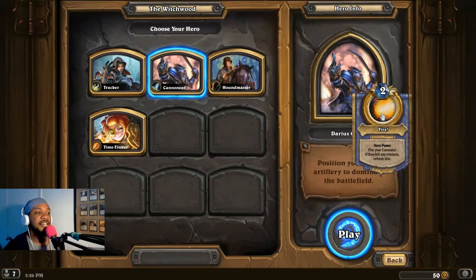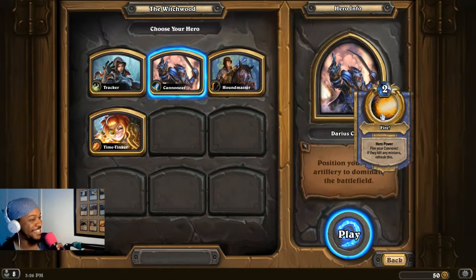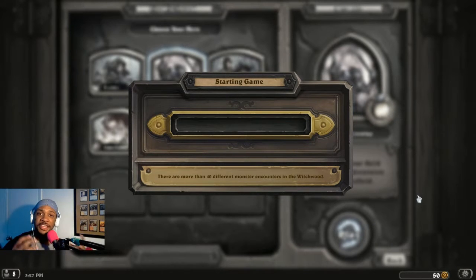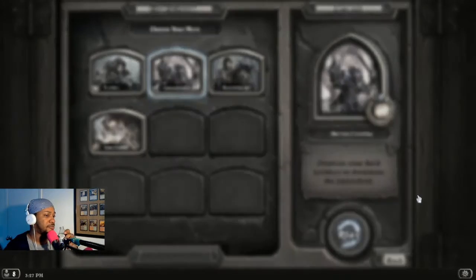The only hero we have not played as is the Cannoneer - Darius Crowley. Fire is his ability: fire your cannons, and if they kill any minions, refresh this. I have no idea what that means, so let's go ahead. He's the warrior class, so we should expect warrior cards. It looks like everybody's merged between two of the nine classes, so there's probably one class out - probably Priest.